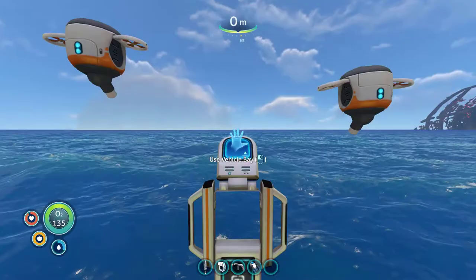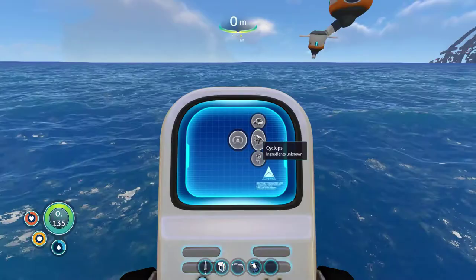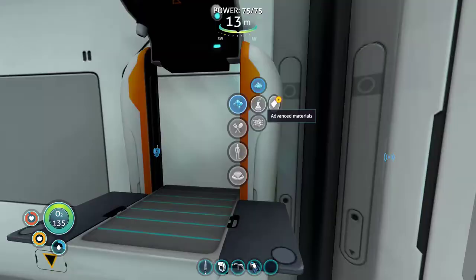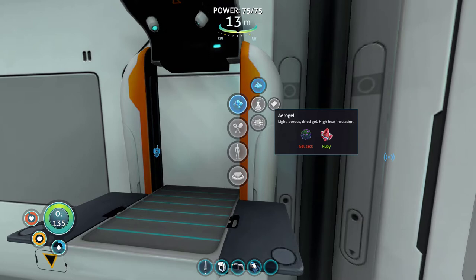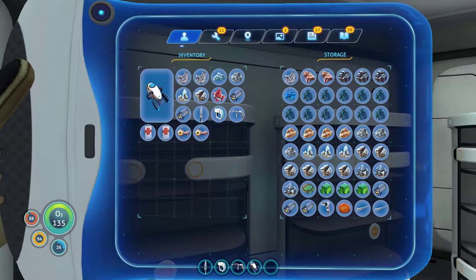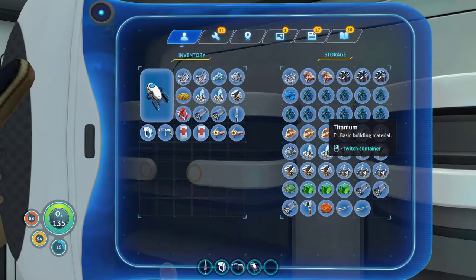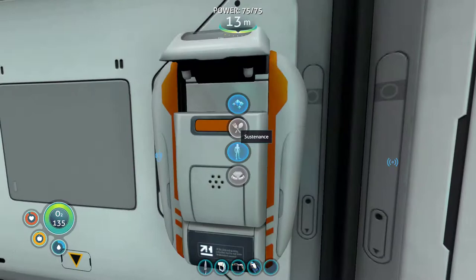Cyclops - ingredients unknown. We picked up a bunch of fragments for different things. Aerogel - light porous dry gel, high heat insulation. Gel sack... oh I just ate them. That's what you need the gel sacks for - for aerogel. Makes sense. Diamond. And we've got cave sulfur in here as well. We've got some titanium in this one. We could just make a laser cutter from hoarding stuff. Laser cutter - happy days.